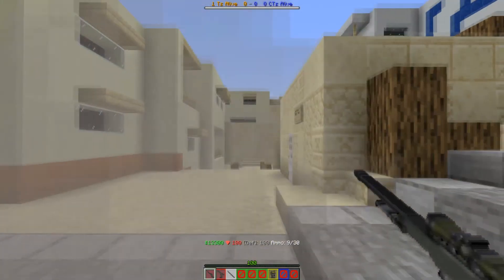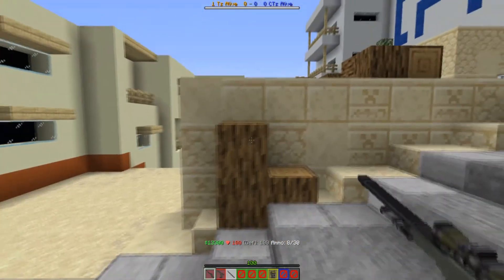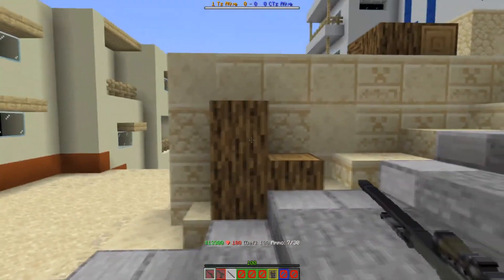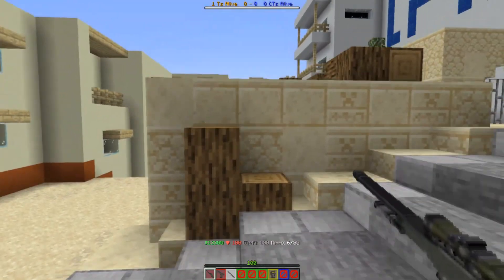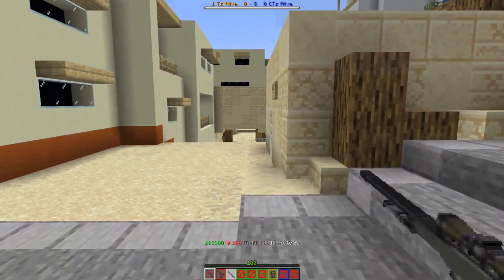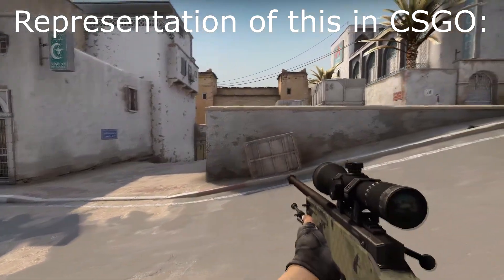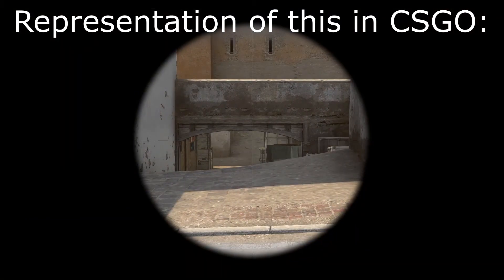All rifles with scopes don't have specific buttons to turn on the scope because I wasn't able to make a different way of player input without lag or plugins. Instead, to turn it on, just stand still, and when the vision zooms, it's time to shoot. This can be a bit wonky at times, but as long as you can play the real CSGO, this should make a big impact.